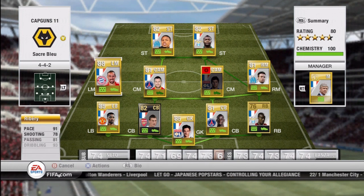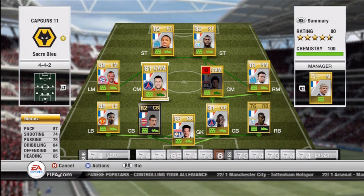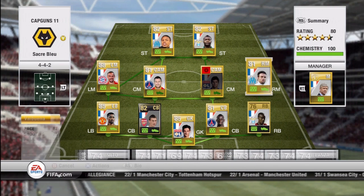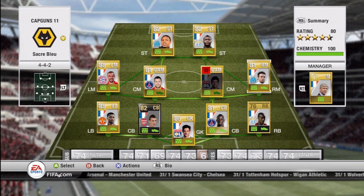We then move on to the midfield. A man who needs no introduction at left midfield — we have Ribery. We also have Menez who has 5-star skills, Gurkuf who has 5-star skills, and Valbuena out at right mid. I was thinking about getting in-form Ben Arthur but I saw his price was going for like 120k, so I decided against that.